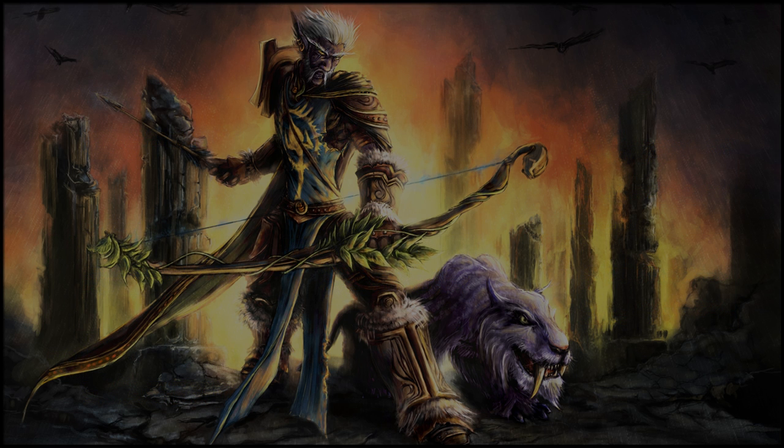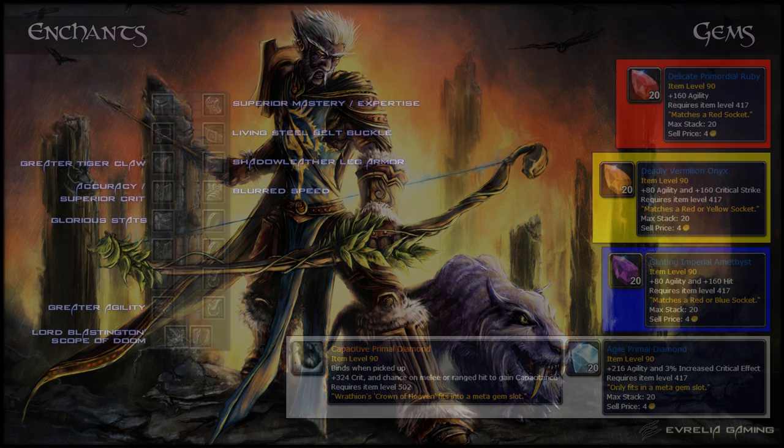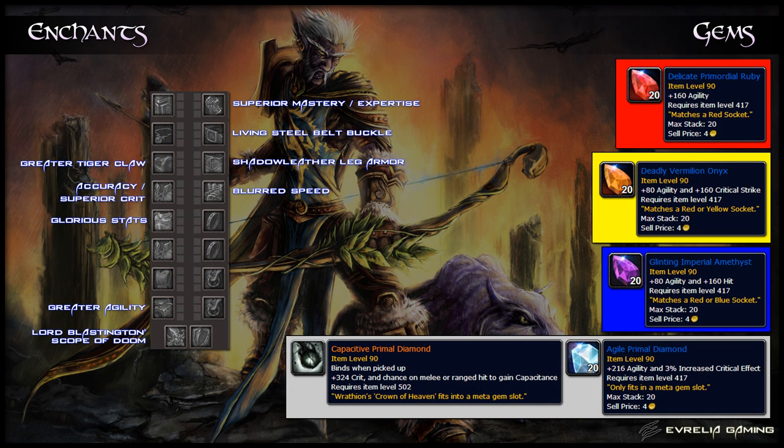Onto your character development choices. Your first priority is Agility, and then Hit and Expertise, each up to their respective caps of 7.5%. After that, you should go for Crit, then Mastery, and then Haste. Once you obtain the legendary meta gem, Haste will gain some value for single target and be slightly better than Mastery. However, in any fight that involves multiple targets, Mastery is a much better choice. Given the nature of most encounters, you'll generally want to follow the listed priority. With that in mind, these are the best gems and enchants to choose from.